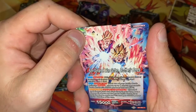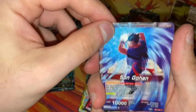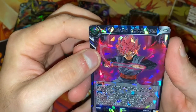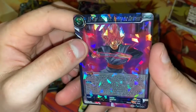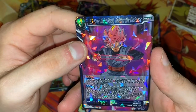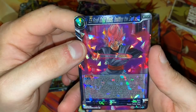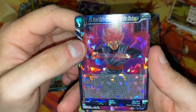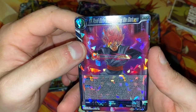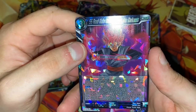Son Gohan and Son Goten Brothers Bonds — on the leader front, the other side is just Son Gohan. And then we have Super Saiyan Rose Goku Black, Inviting the Darkness — it's just a rare. When you play this card, if your leader card is a Goku Black or Zamasu card, add the top card of your deck to your energy. When you play this card and your leader card is a Goku Black or Zamasu card, at the end of your opponent's next turn, reveal the top card of your opponent's deck. If that card is a battle card, place it in your opponent's energy in rest mode; otherwise, draw one card, then your opponent shuffles their deck.